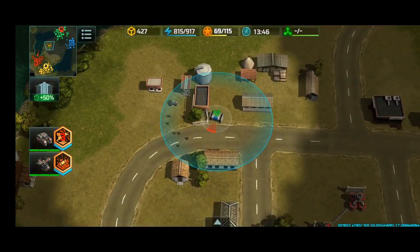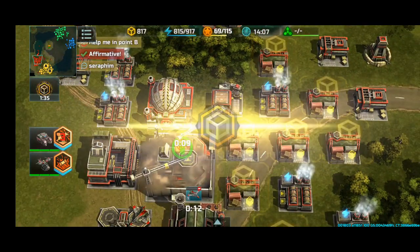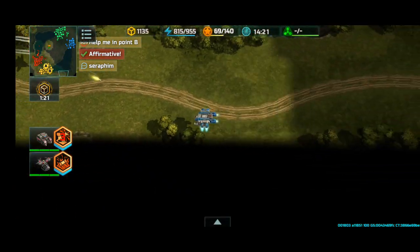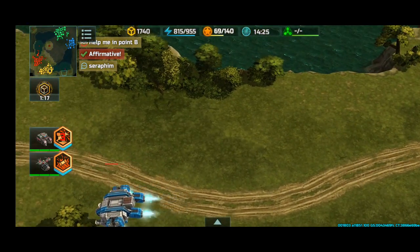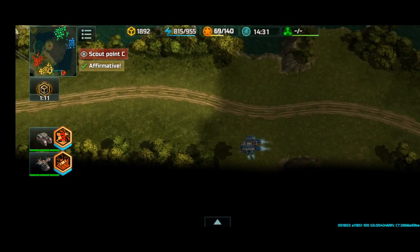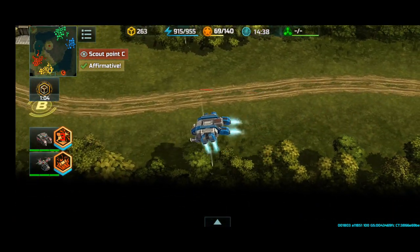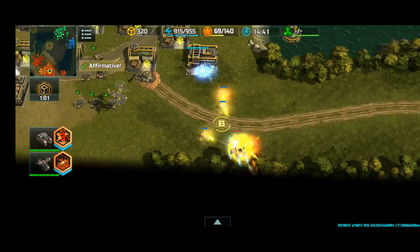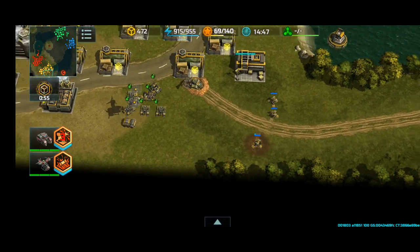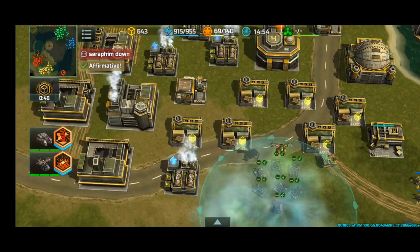Seraphim has been spotted, and Hawks are sent to kill it. Hawks are very slow and not even maneuverable, so my Hawks have a hard time killing a moving Seraphim. Seraphim is heavily armored, withstanding lots of anti-air. Seraphim literally cannot fly past Mole's turrets — Mole's turrets have weak HP but they deal a lot of damage.